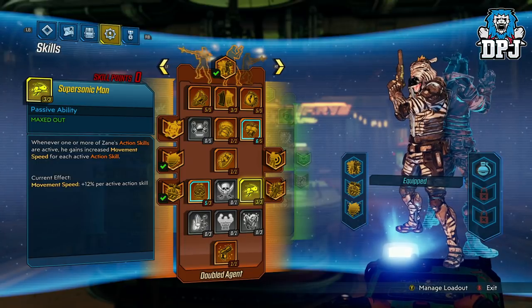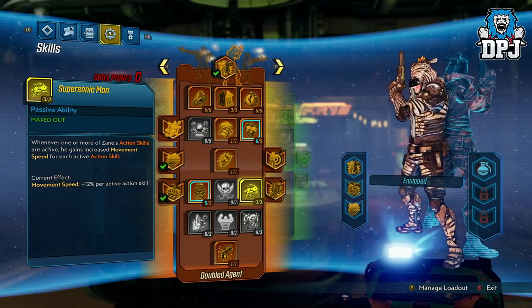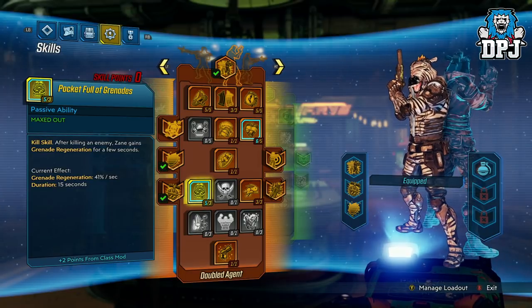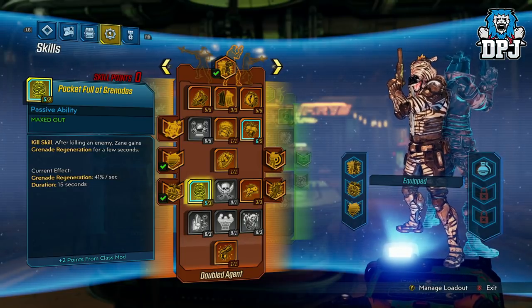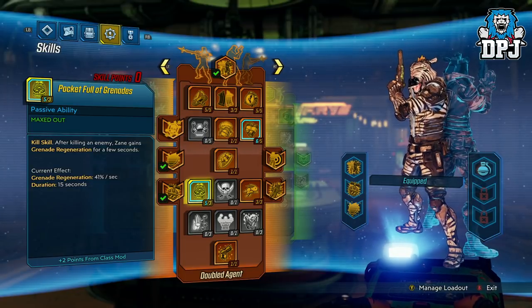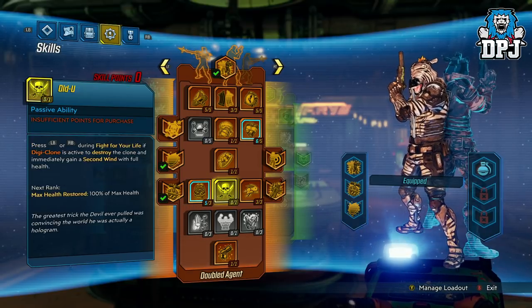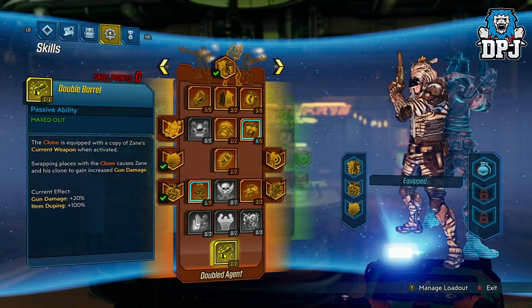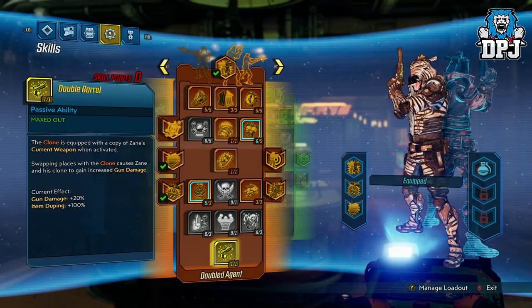Then we have Supersonic Man — whenever one or more of Zane's action skills are active, he gains increased movement speed for each active action skill. Then we have Pocket Full of Grenades, with two added from our class mod — after killing an enemy, Zane gains grenade regeneration for a few seconds at 41% per second, with a duration of 15 seconds. Great for regening those grenades so you can spam them. And lastly, the clone is equipped with a copy of Zane's current weapon when activated, and swapping places gives both Zane and the clone increased gun damage.